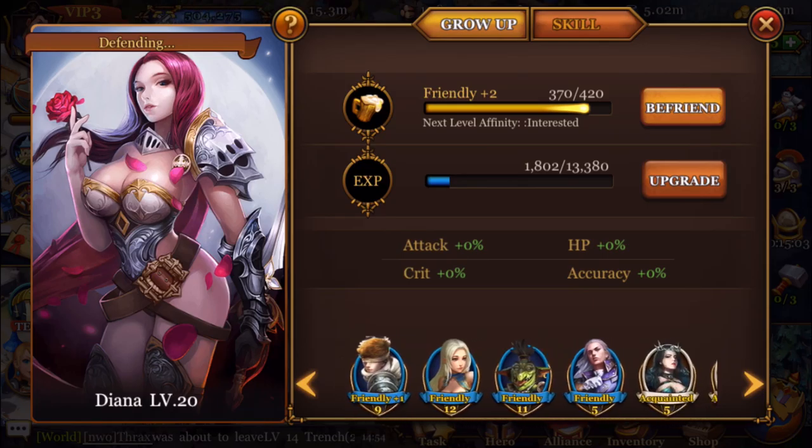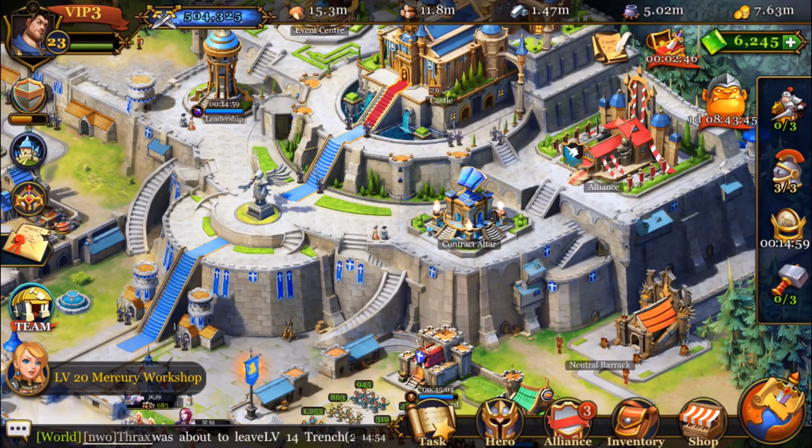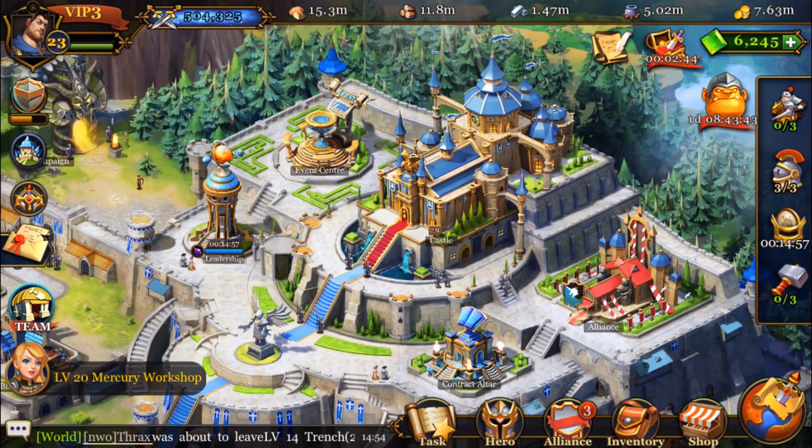These are really useful because you can't really get them anywhere else. It's not too bad. I mean, 2800 Crystals for 10 goes — each one would be 280. And some of those items you can't even get anywhere.